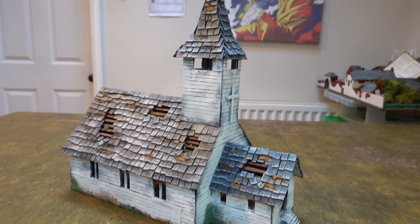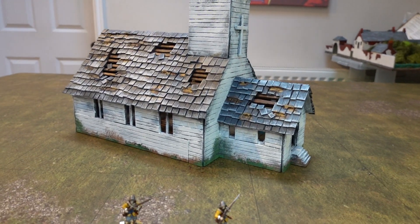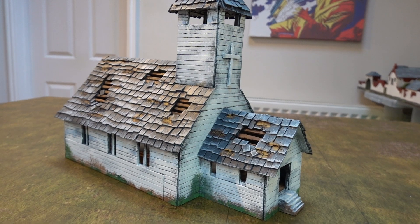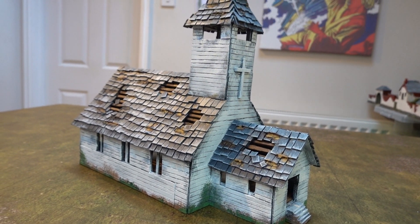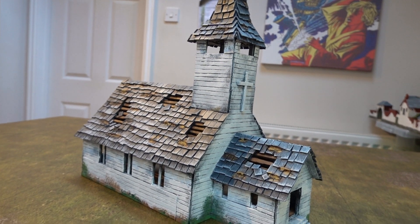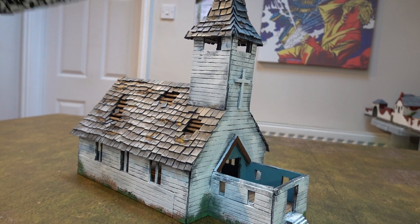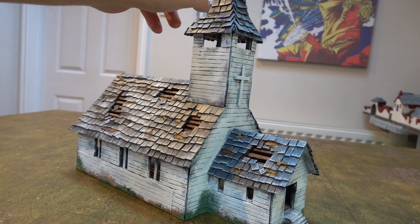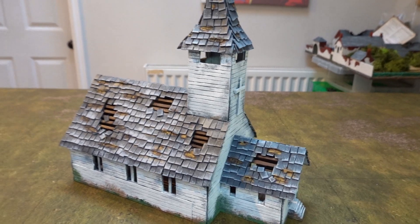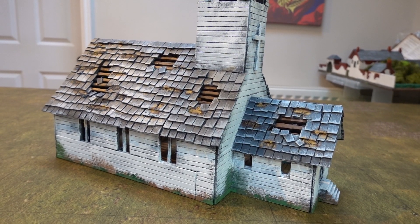If you stick an onion dome — one of those big ball things — on the top, it would easily pass as a Russian church of the same period, even up to today. You could use it for Bolt Action or Napoleonics in Russia. An easy change would be to put a thatch on the front and an onion dome on it, so you can use the same model for both settings.